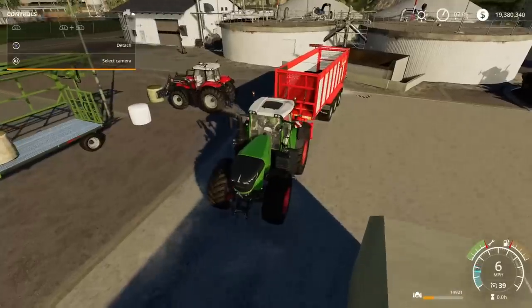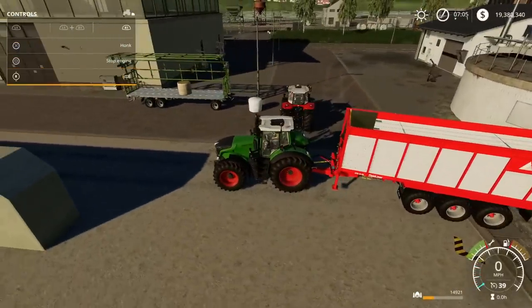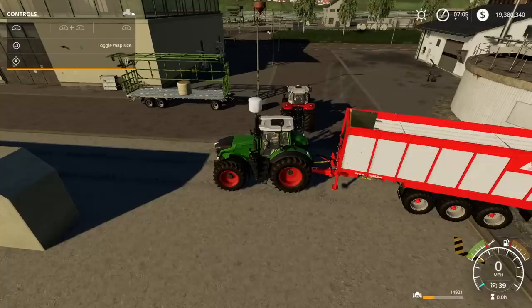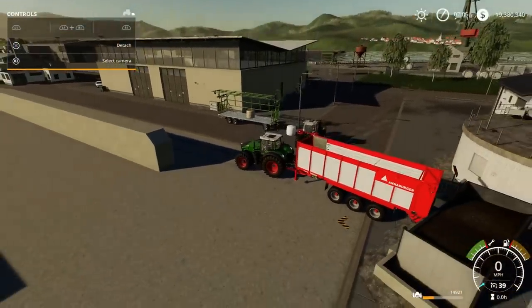Except when you get to this, nothing comes up about selling. If I press L1 and R1, nothing comes up about unloading or overloading - nothing at all. Which is a bit frustrating.